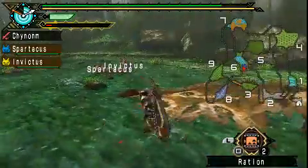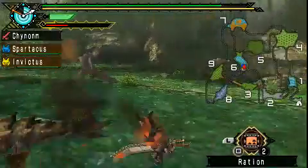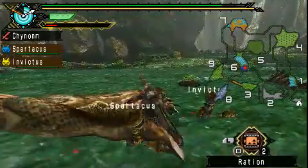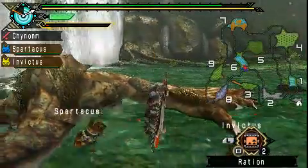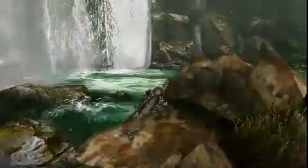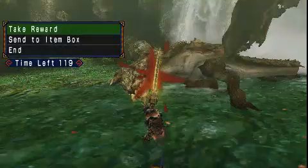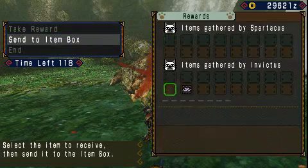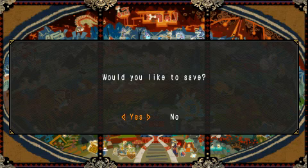Let's go Spartacus! Nice one, Spartacus — this is your reward. Sorry Invictus, you got hit by that too. Get down! Well folks, this is it for today's episode — see you in a couple of days. As for the reward, we got Rathian webbing and Rathian spikes. Not really much. That's all folks, goodbye now!